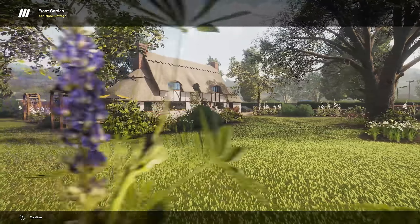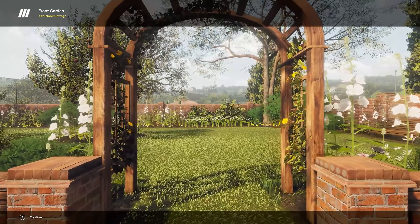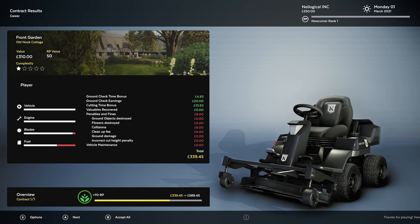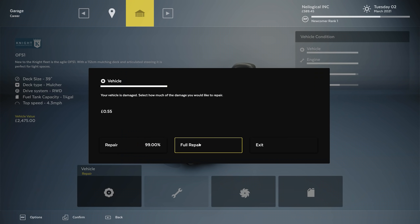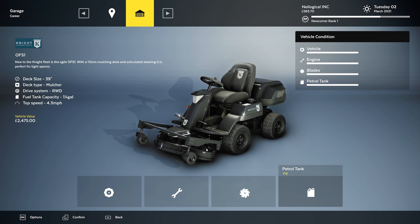Let's go as fast as we possibly can back to the trailer and collect our money. Look at that — look how good it looks, man. Oh, I'm proud of this one. I'm super proud. $339. We did have penalties and fines — collisions. What did I run into? The bushes, I guess? Maybe I hit one or two. Full repair — let's do that. Blades, full repair. Refuel the tank. And we're good to go. Nice.